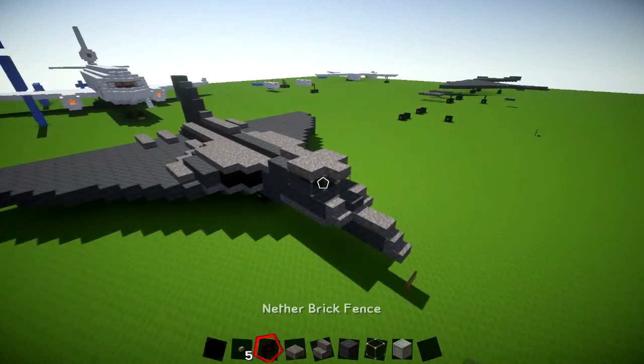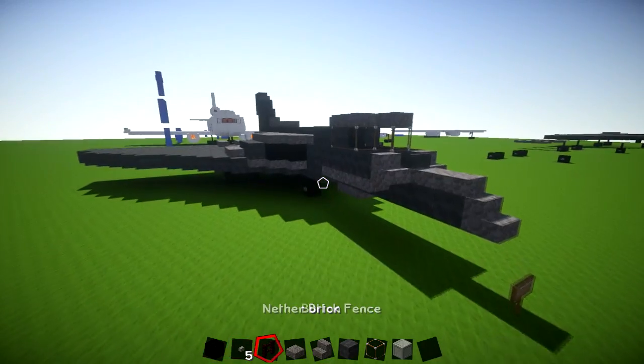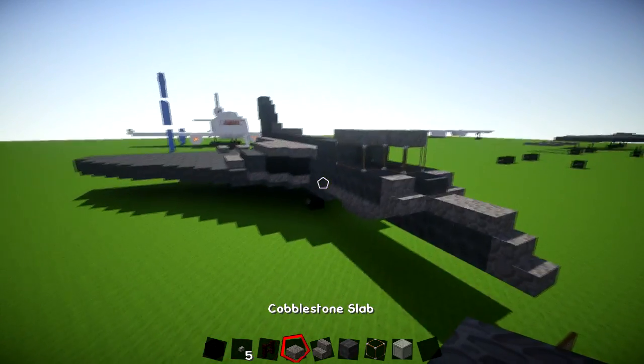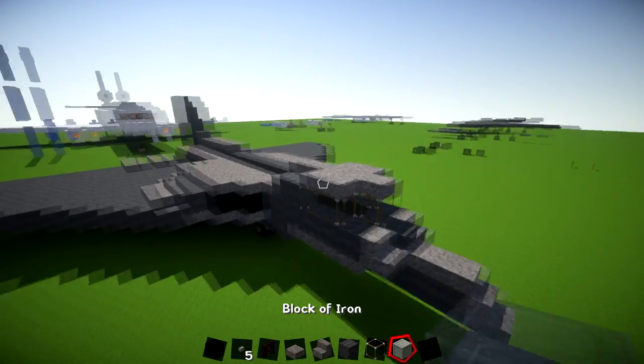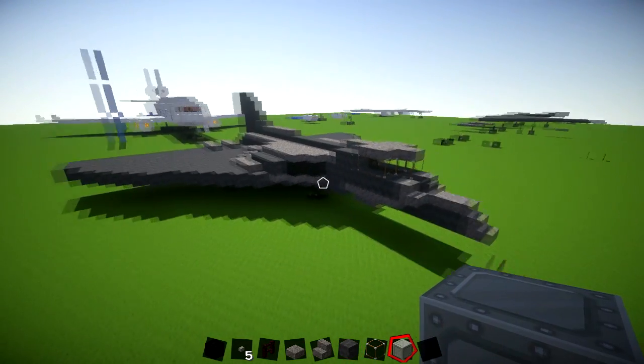Some of the main materials you're going to need for this one are black wall, buttons, nether brick fence, cobblestone slab, stone stairs, grey wall, glass, and a block of iron. So let's get started.